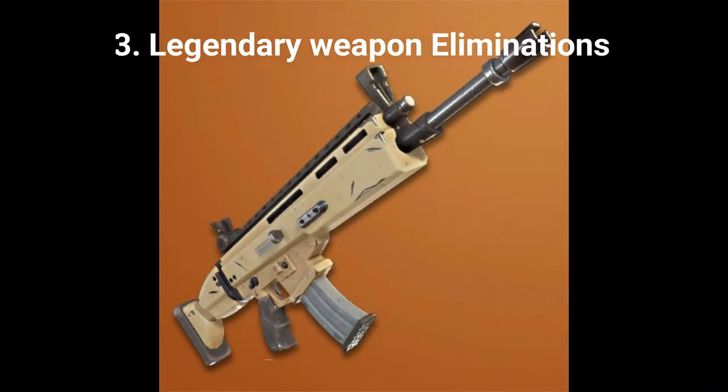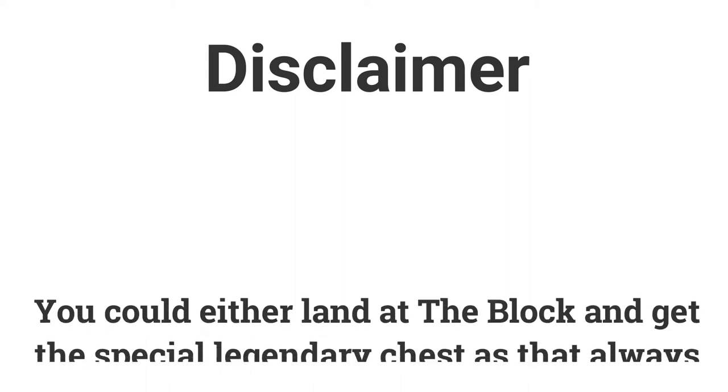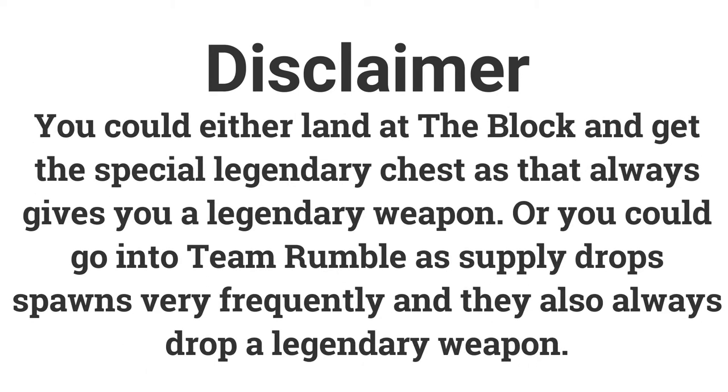The third challenge is legendary weapon eliminations — get 3 eliminations to earn 10 battle stars or 1000 XP. You could go to The Block as there is a legendary chest that always spawns legendary weapons. Alternatively, go into Team Rumble as supply drops spawn very frequently and always drop a legendary weapon.